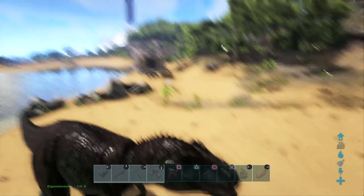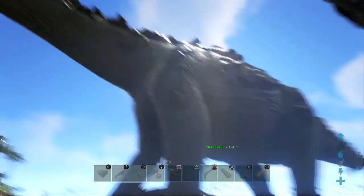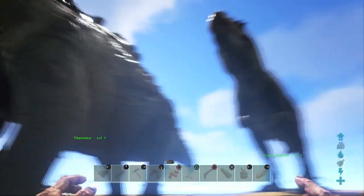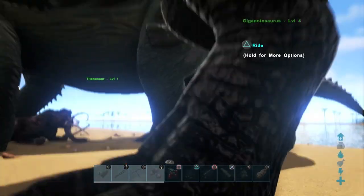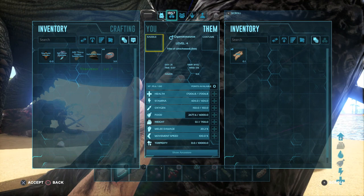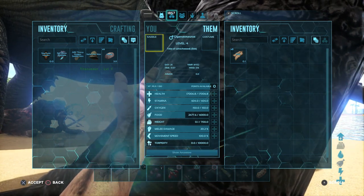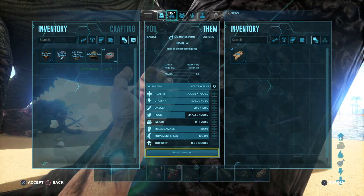Next up we're going to take a look at level increments. Because he is a temporary tame and runs out in 20 hours, you can't actually level up the Titanosaur. I will put up a table showing the Giganotosaurus's level-up attributes, and like I said, he doesn't have really much going for him in terms of health, stamina, melee damage, and movement speed every level — which is kind of disappointing and a little sad for the Giga to be honest.